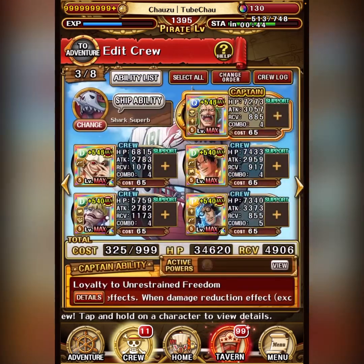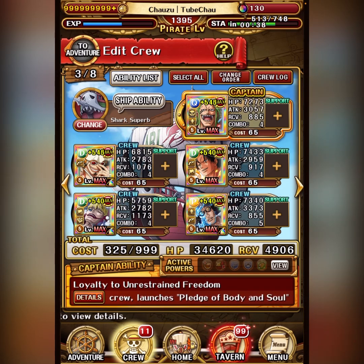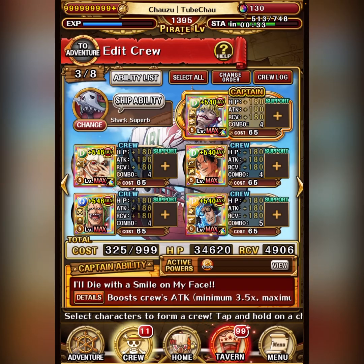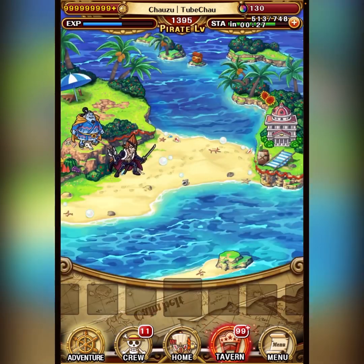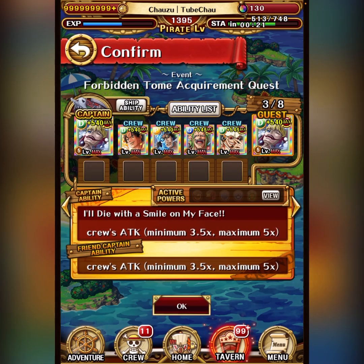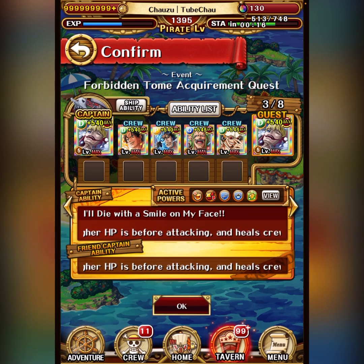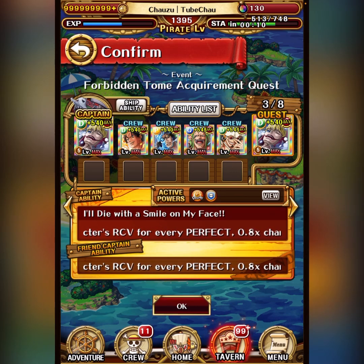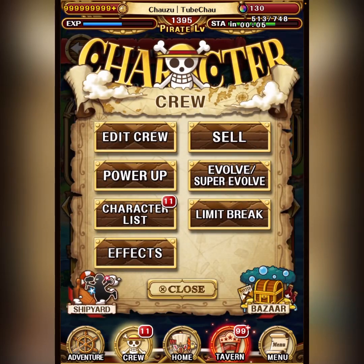Another way to use this is if you want to use the buffed level limit break units you own. For example, I've not been able to find a friend captain Corazon, but now I can just use Corazon as captain. And by running him as captain, I can easily do double Corazon — so I can finally try that. And this will be the case for any future unit. You don't have to care about what your friends have. As long as you own the unit, you can use them yourself. I'll definitely try out double Corazon, maybe not double Bartle because that's not good, but the other units here — hybrid up them as well.